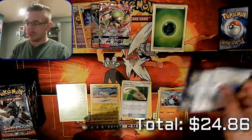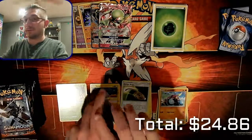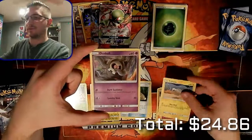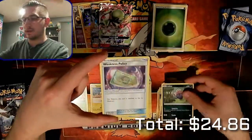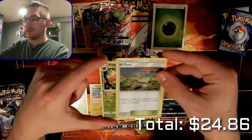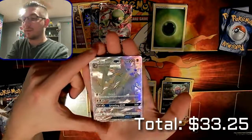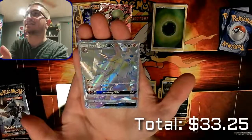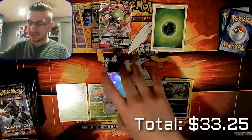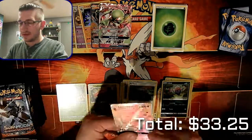Pack two: our reverse holo is a Vileplume. We have Riolu, Cutiefly, Tynamo, Duskull, Inkay, a Weakness Policy — I see some kind of shine, guys — Porygon 2, a Po Town. We have a Vileplume and... oh my god! We have a hyper rare Lycanroc GX! That is amazing — let's get this into a sleeve. That definitely adds some value, but I still need this for my collection. That is amazing!